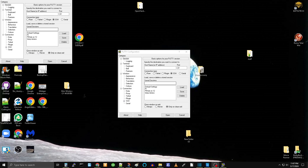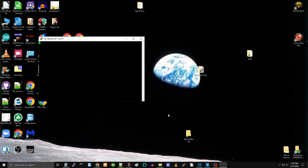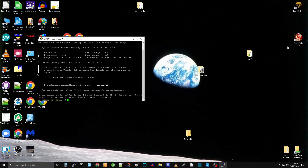We're going to use PuTTY to SSH in. Enter that IP address and log in as root with the password you created. If you get an unexpected interface, quit and log back in — you probably didn't get the password right. Quit PuTTY and restart a new session.